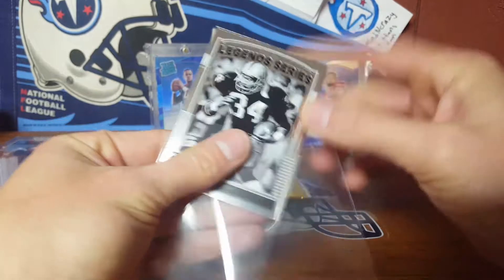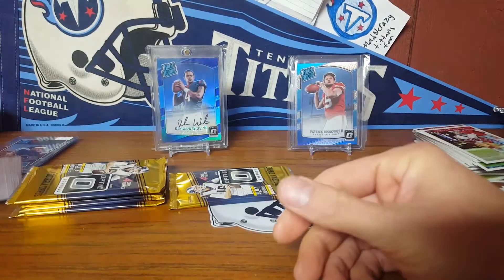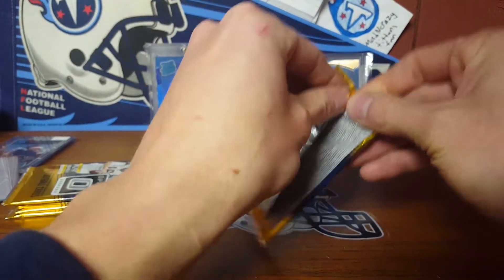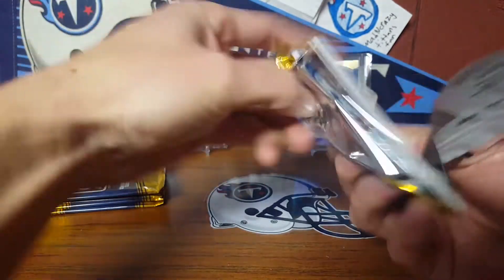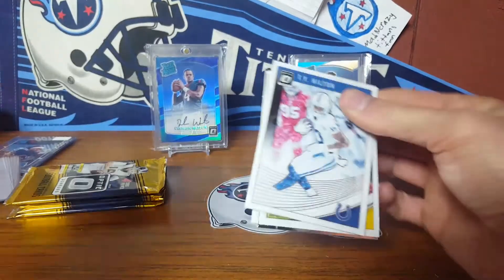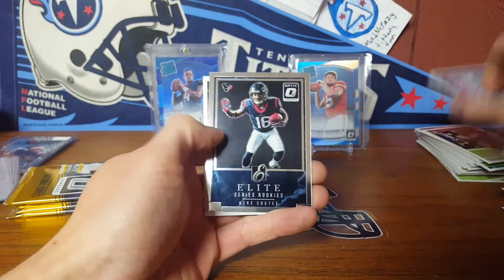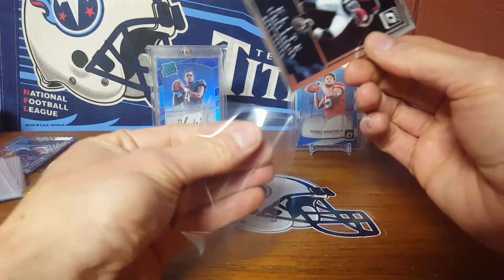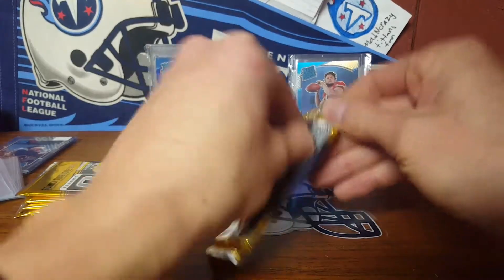McKinnon, Campbell, some Bo Jackson Legend Series, and a Gareon Conley or Alexander. I really just don't like these Legend Series nearly as much as I do the regular Donruss this year — let me know what you think. The numbered ones are pretty — Ty, Big Ben, Kiki Kutte, and Marcel Ateman. Like Ateman, you can pull his auto and that would be your one auto for the box — that would kind of suck.